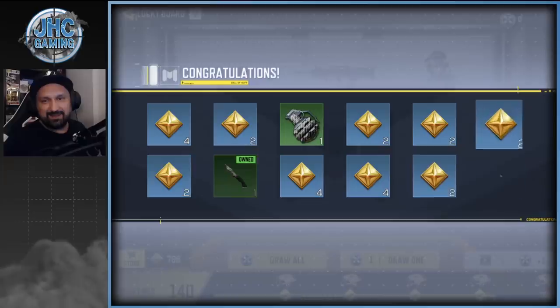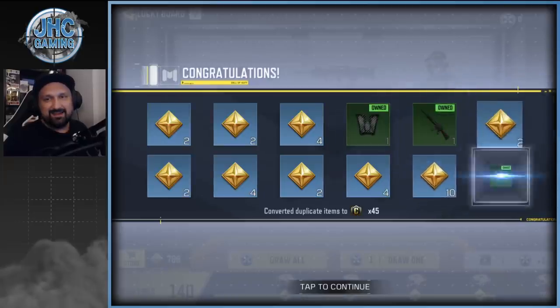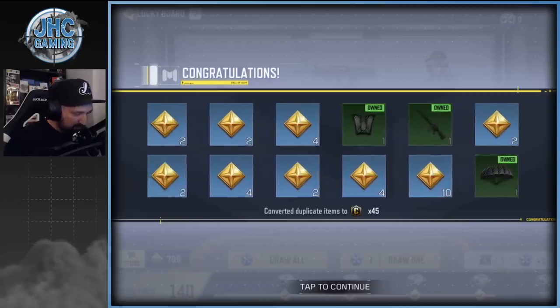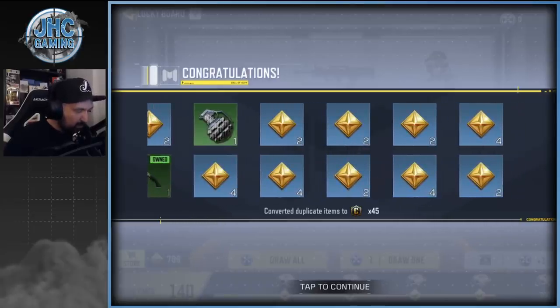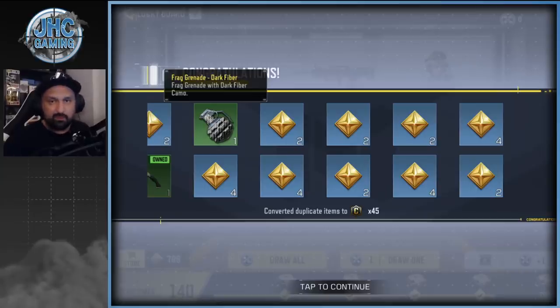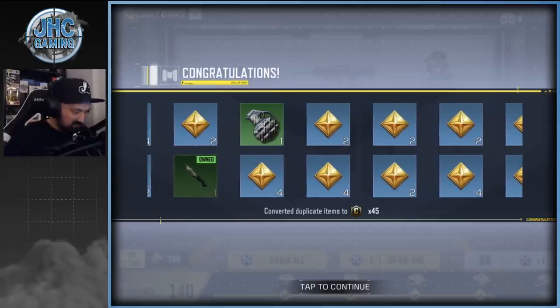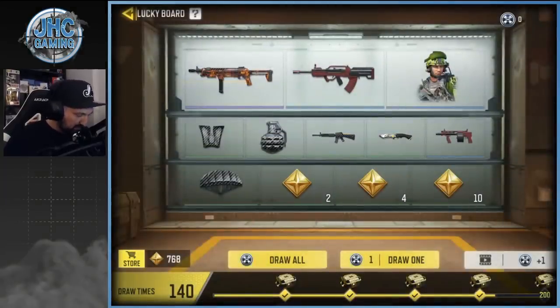We got a grenade and a bunch of items — a 10 and a few fours. Anyways, I probably want everything anyway, so that saves me from buying those. Some credits for the duplicates too. Let's see where we are right now.